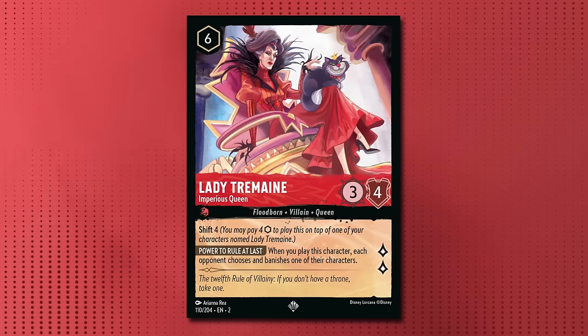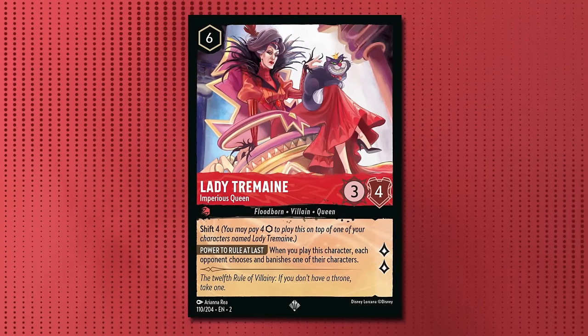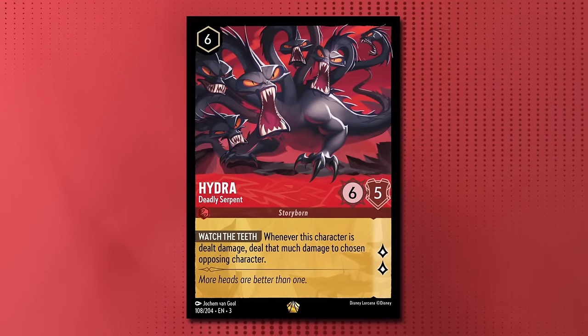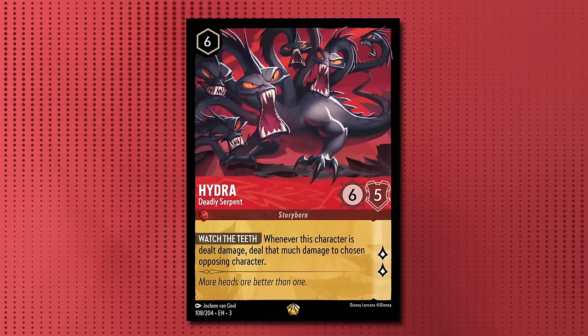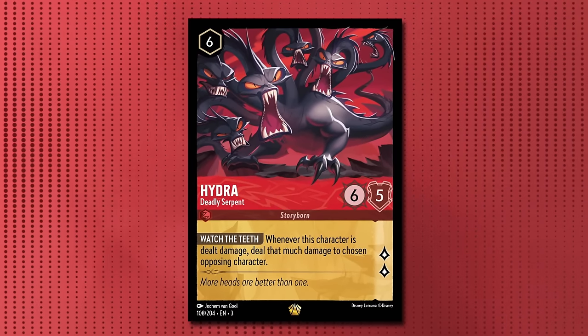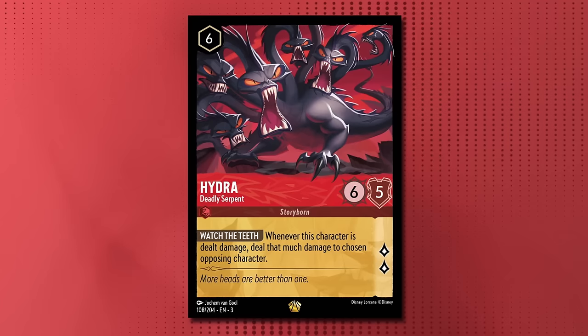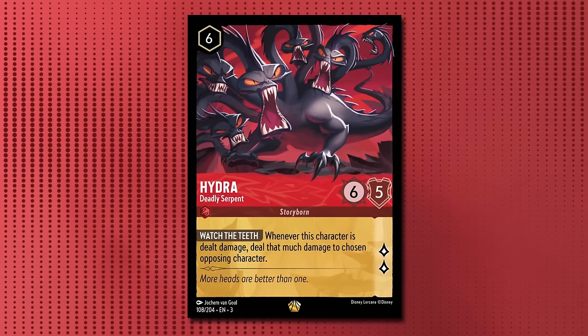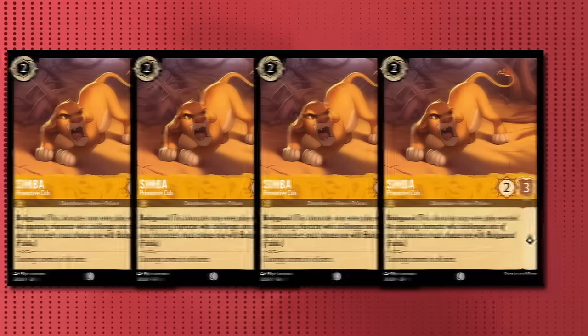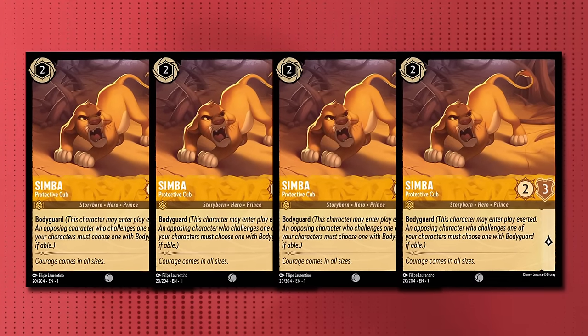We see the return of the feared Lady Tremaine, who threatens a quest 2 and removes an opponent's character, making her very tricky to play around off the Mufasa. And most excitingly, we see Hydra — a quest 2, 6-5 with the effect: whenever this character is dealt damage, deal that much damage to a chosen opposing character. You can easily see how devastating this is to deal with off a Mufasa rip, and it acts as pseudo protection for the card. Humble has also begun to test 4 Simba in place of the 4 Wendys as a way to protect Pluto and extract multiple turns of ramping value.